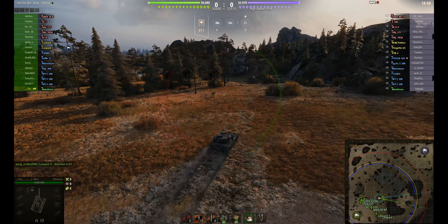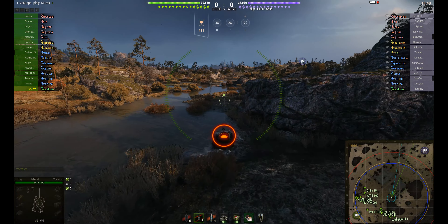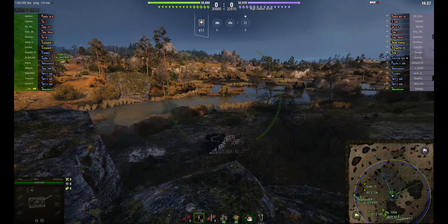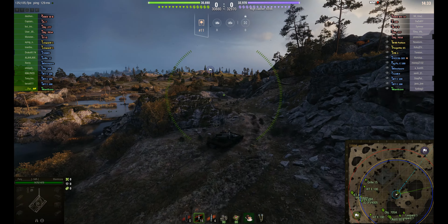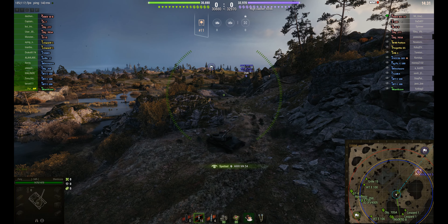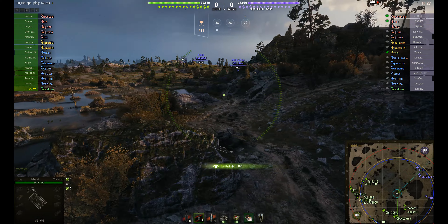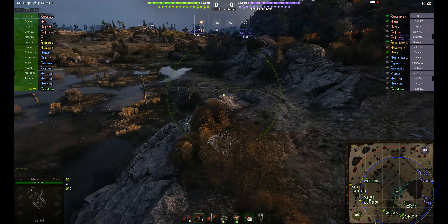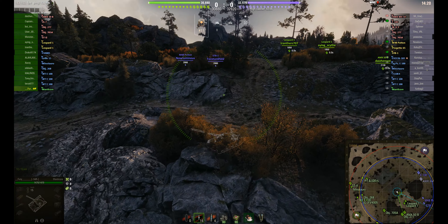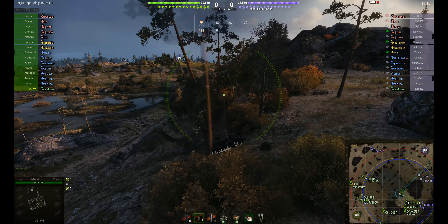He's heading to this middle rock on the side of the hill. This will basically allow him to escape if he gets challenged by going up the hill, and gives him good spotting as well. He's already spotted one of the heavy tanks crossing, and another one — three spotted tanks so far.